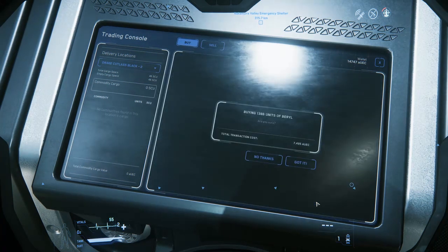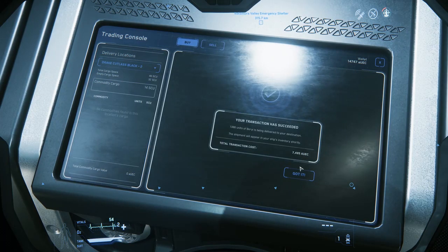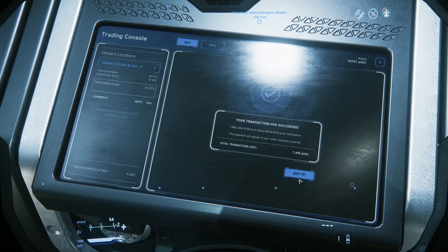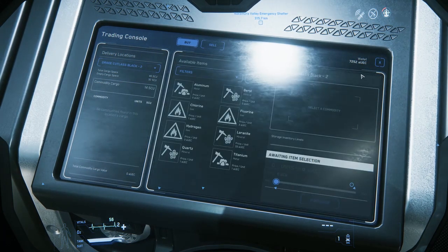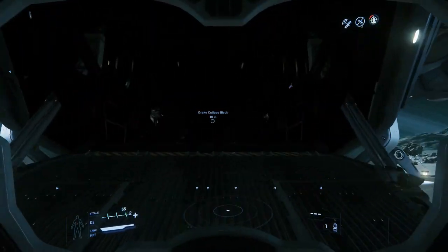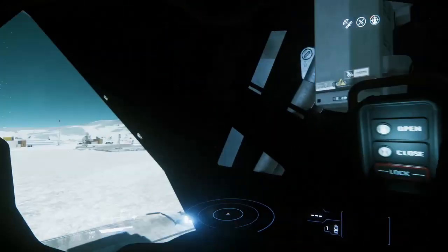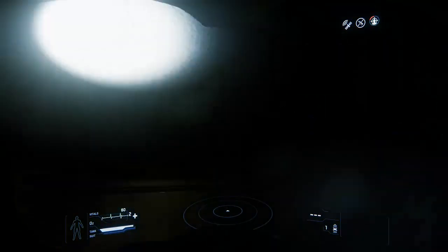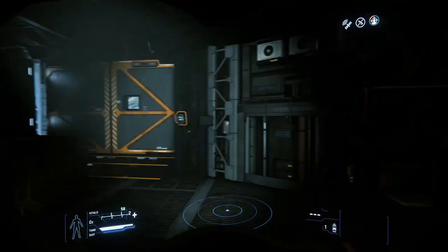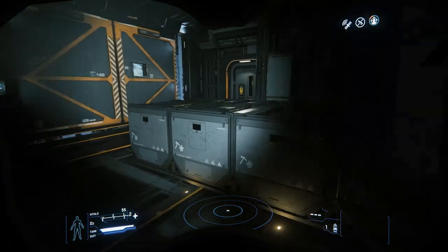Navigate through the confirmation windows to complete this transaction. Notice how your UEC total has dropped by the amount you just spent. Assuming you're done shopping, go ahead and exit the kiosk by clicking the X at the top right corner. When we go back to our ship, we'll see those SCU crates already loaded into the hold — this is currently an instant and automatic process, but in the future there may be an actual loading and unloading process. That'll be another dimension to consider when planning your trade routes, as it'll take much longer to load, say, a Hull C than a Cutlass.